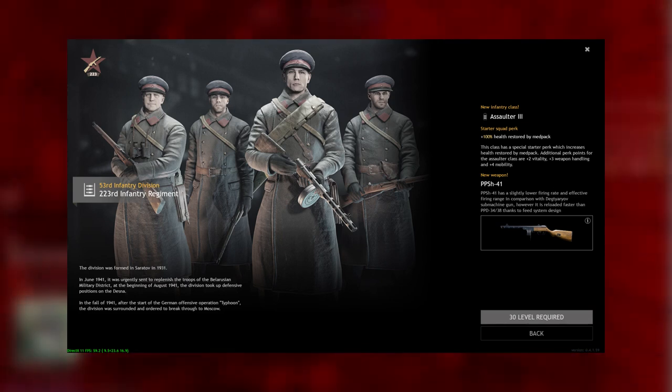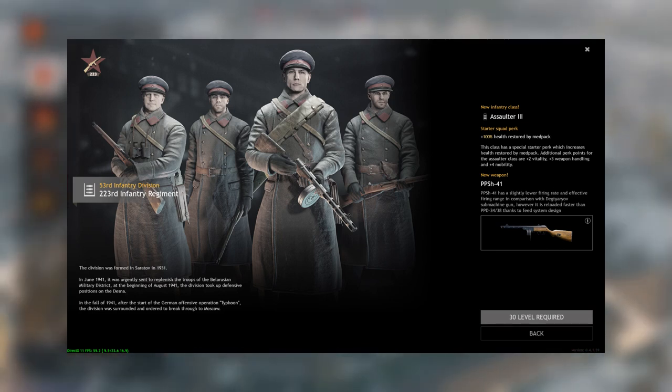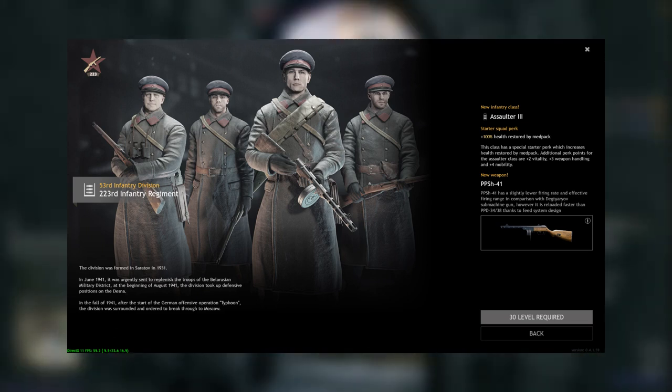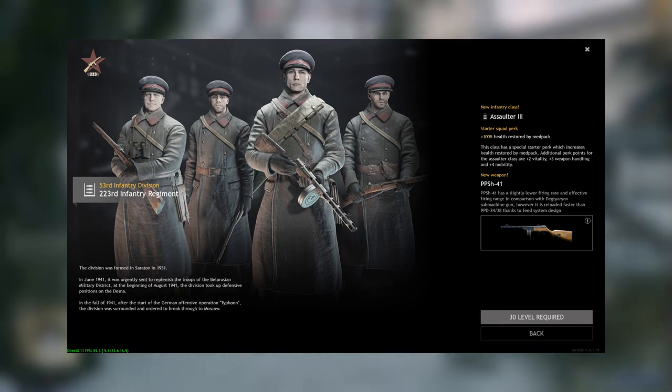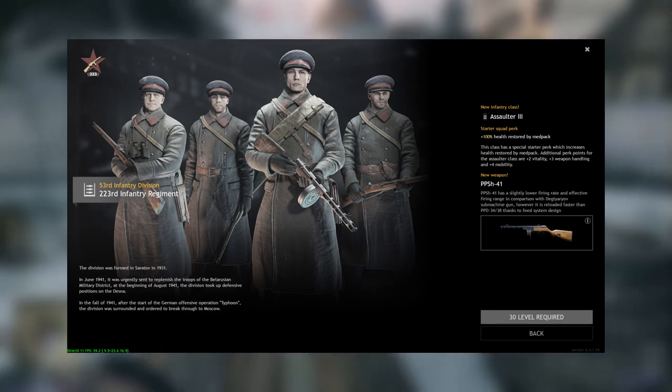At level 30, you have to get the PPSh-41, or the 'Papa Shaw.' This thing has a 71-round magazine, is a direct upgrade of the PPD-40, and fires 1,000 rounds per minute without an upgrade. This thing is literally terrifying. Get it, put it in every one of your guys and you will be thanking me for this.